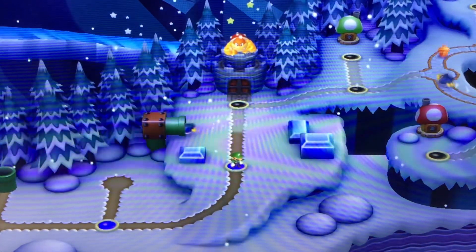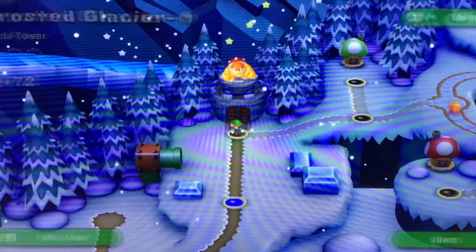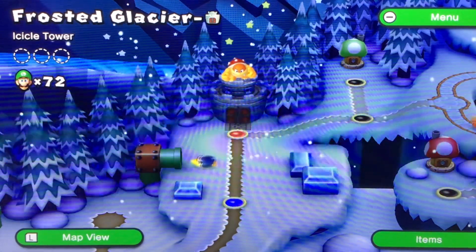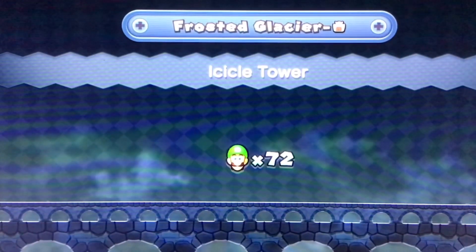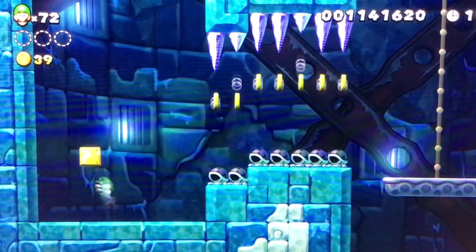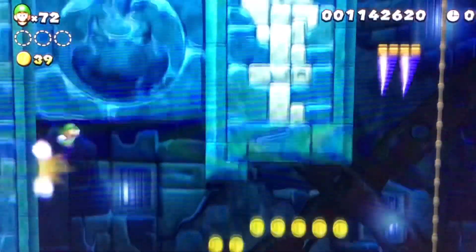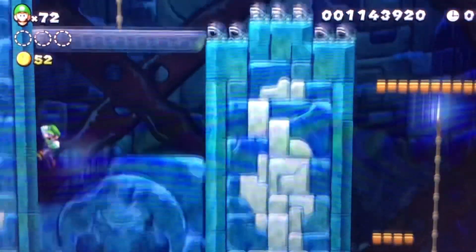I'm still so upset that we lost Baby Yoshi instantly. Alright, here we go. Icicle Tower. Okay, first the ice tower - we go up into the Bowser Jr. face right here. And the hidden Luigi is just right there.